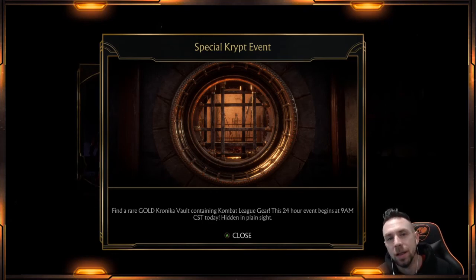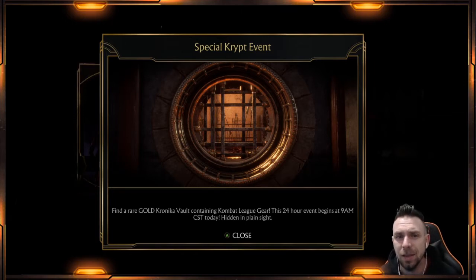Welcome back, we got another special crypt event — Gold Chronica Time Vault in the crypt. I think it is Scarlet and Raiden. We're gonna go check it out and look at the gear, because the last couple special crypt events have been pretty good. A lot of the gear is unique, and even if it's not for the character you normally play — last time Kano was one of them — it's still pretty cool to get.